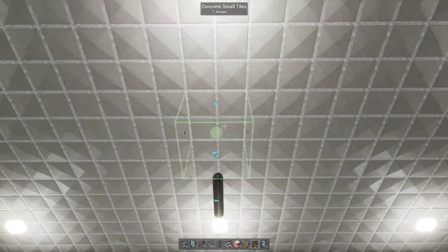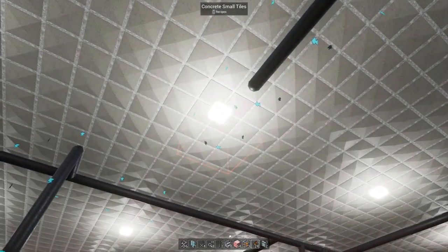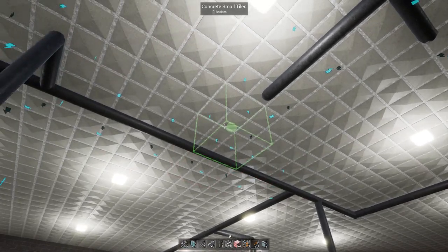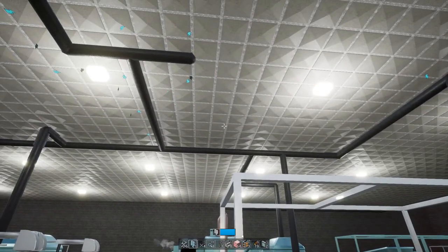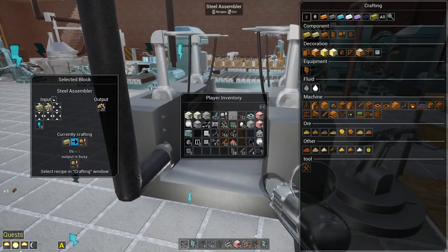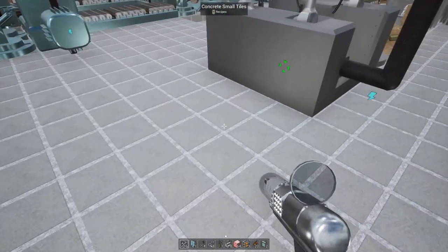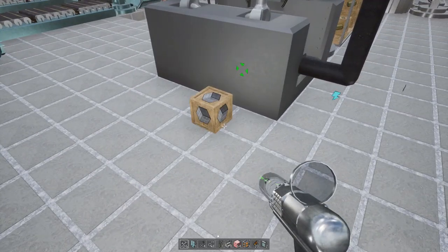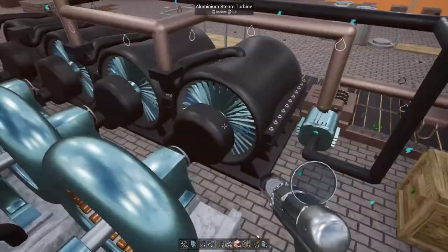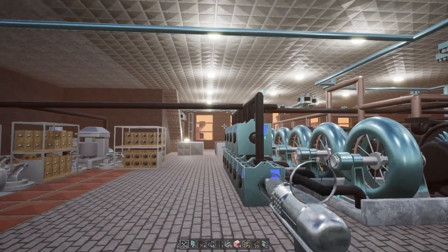Okay, doing the wiring now. One more connection — oh, you're not going to connect there because there's a light there. Nobody said I was an electrician, just a guy who plays video games. Now it legitimately has power. All I have to do is get an arm out of here and some conveyor junctions, which will go through the floor here possibly, because I want to get these underground too.